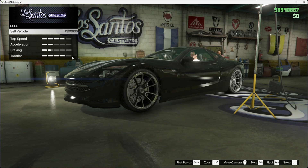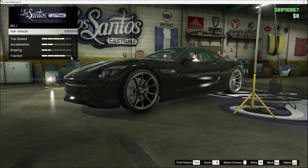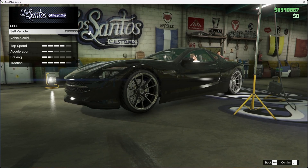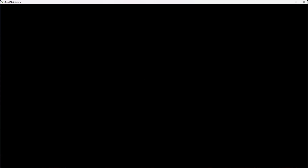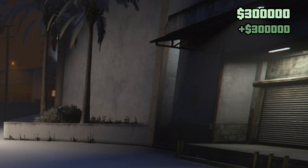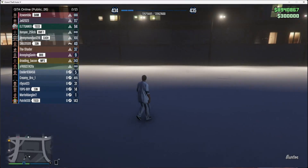Go back into GTA and as you can see, the sell vehicle price now shows $300,000. All you want to do is sell the vehicle. Boom — sell it. Vehicle sold, confirm. And when you come out, boom — $300,000 in your account. You can put any amount, but guys, be careful because there's a risk of getting banned.